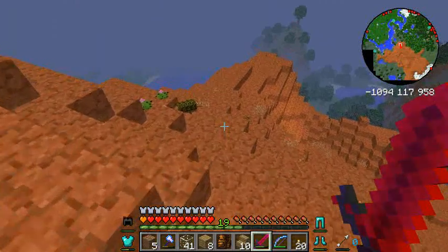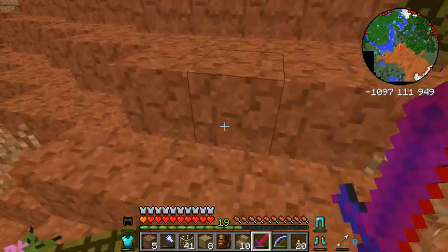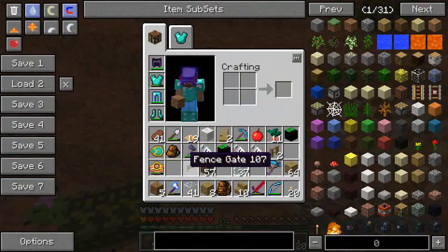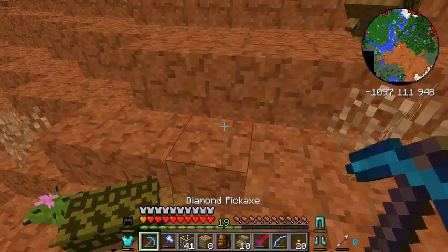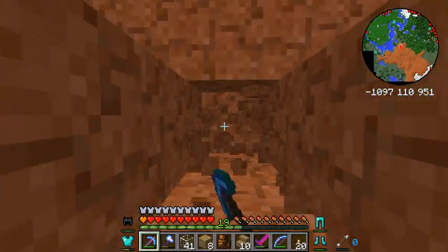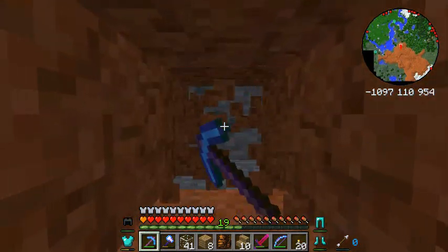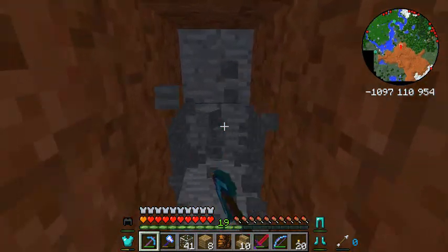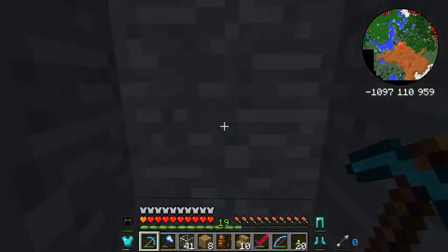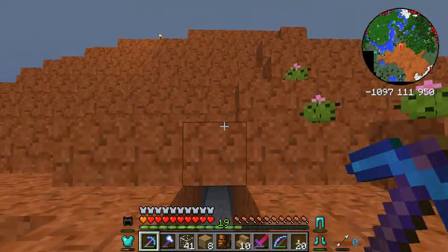Unfortunately, I think the Red Rocks are only about four or five blocks deep — just a thin veneer. Let me do a quick recon of this. So this might not end up being the best example, but yeah, it turned into stone not too far in there. That'll be a weird example.